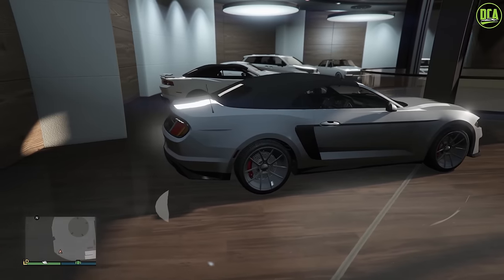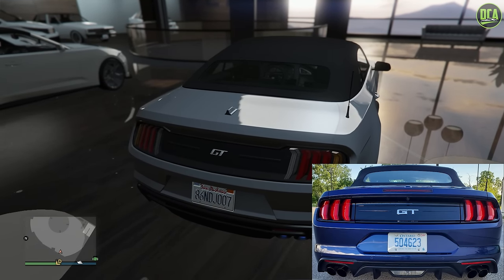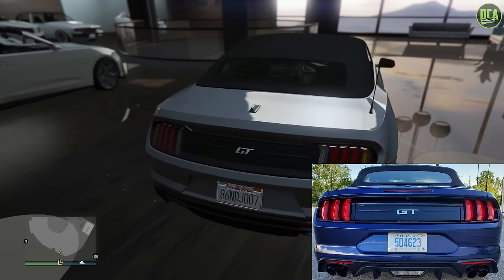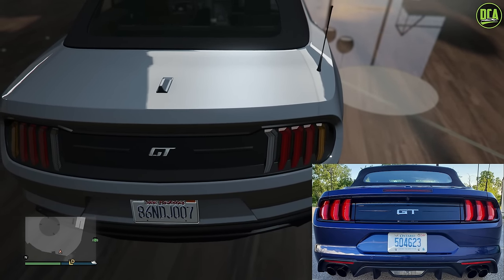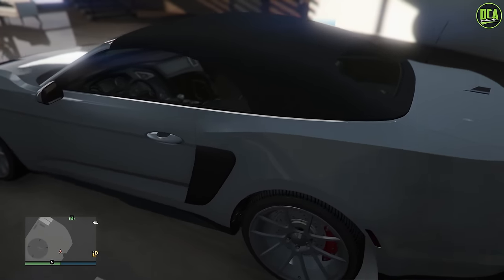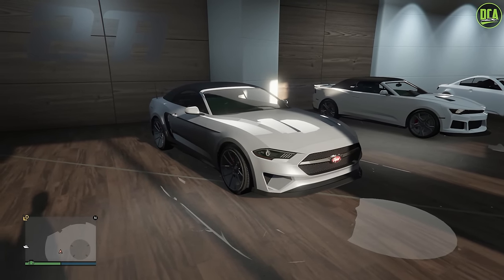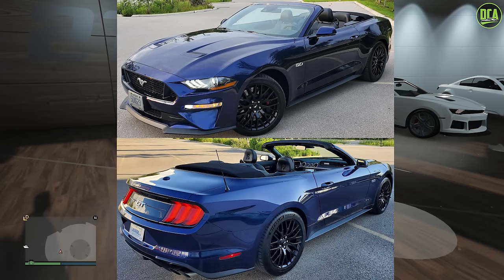Here it is. It looks good, especially the back end — the little antenna. And look at this: GT right in the middle, just like the real car. They straight up just copied it. The taillights with the way the top kind of curves — very similar to the real one. For those who don't know what it's based on, it's based on the S550 Ford Mustang GT, specifically the 2018 to 2023 refreshed model, where they changed the headlights, the front end, and the taillights. Of course, this one is a convertible, so it's based on the S550 Refresh GT convertible.